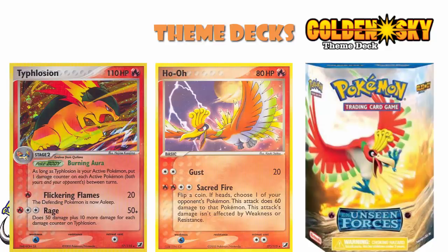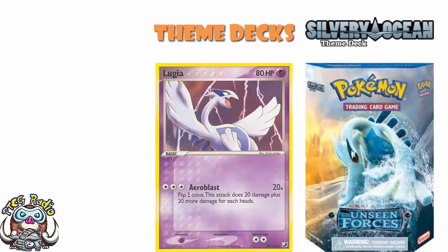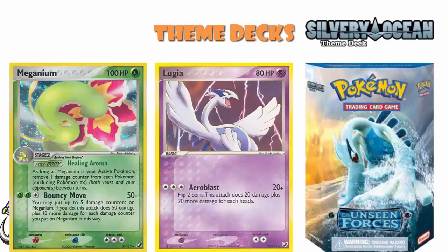The non-holo Typhlosion was exclusive to the deck, because in the set it was only a holo. Moving over to Silvery Ocean, this was the Lugia theme deck — a Grass/Psychic deck. You got yourself a holo Lugia and non-holo versions of Meganium and Stantler. The Lugia as a holo was exclusive to the theme deck — non-holo in the set. And the Meganium non-holo was exclusive to the deck, as it was only a holo in the set.